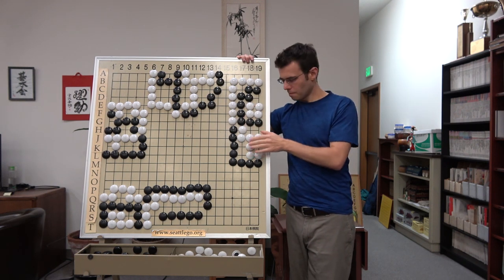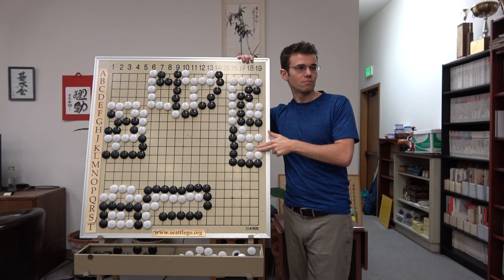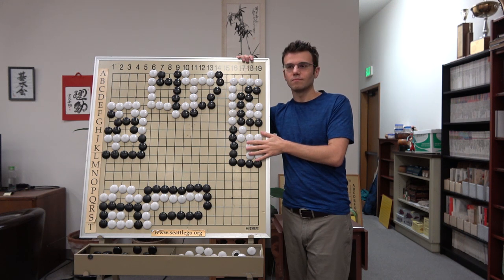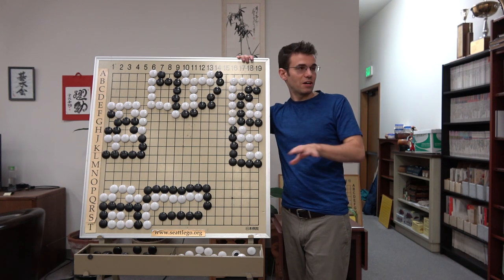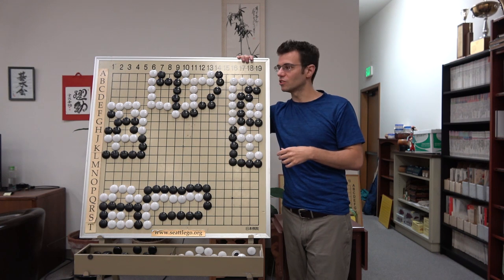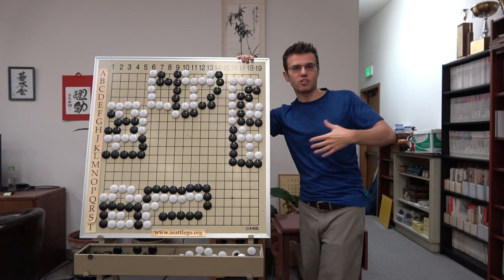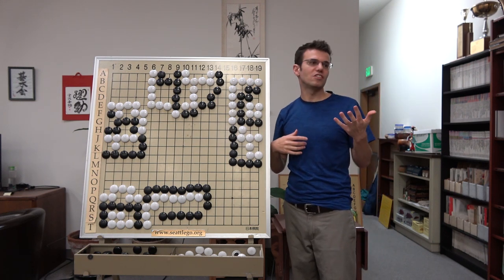We have big eye versus small eye. And even a four space versus a five space already counts as big eye versus small eye — the same rule applies. So if you're going to get involved in a capturing race, you want to make at least one eye. Always make two eyes if you can. If you can't make two eyes, make one eye. Or if there's not going to be very many shared liberties, just get as many liberties as you can on the outside. A big eye is always valuable over a small eye. Just keep expanding your eye space — going from 5 to 8 to 12 to 17 is exponential growth.